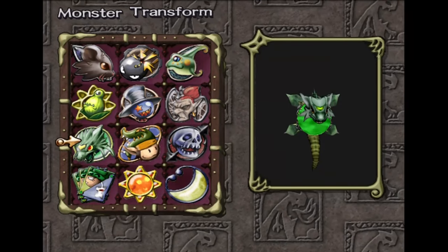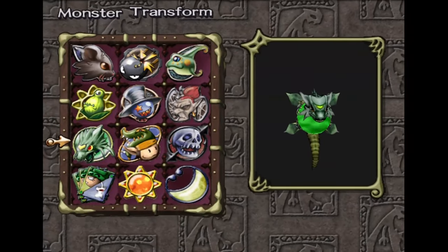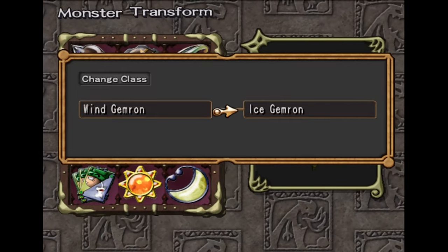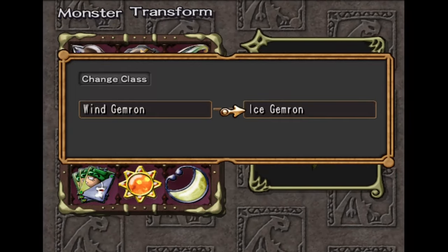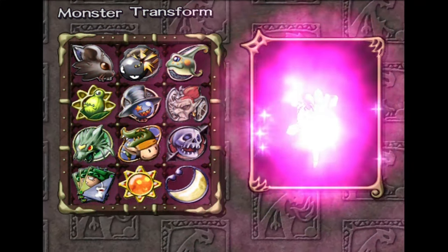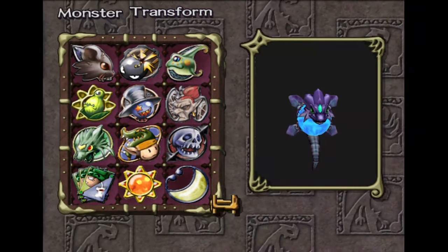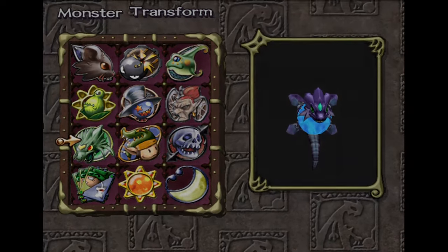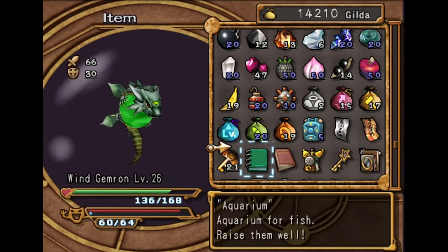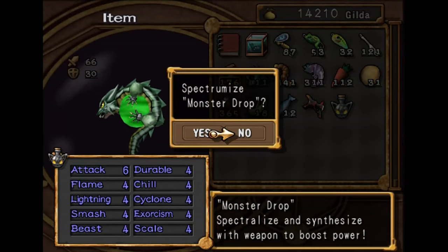I haven't actually done a single thing of combat at all with this — I got him up to level 26. So now we have the option to change class. I recommend making an extra save before you get him to level 26, just so nothing bad happens. He's an Ice Gemron now, and we were given an item that we can use for spectrumization to increase every stat.